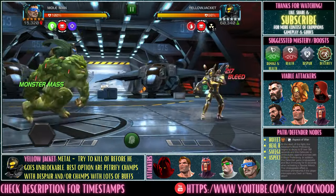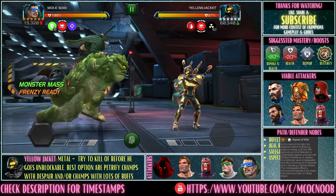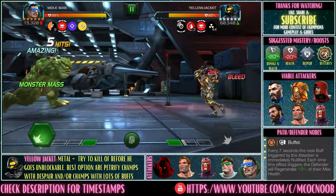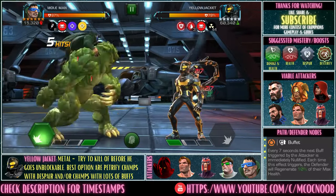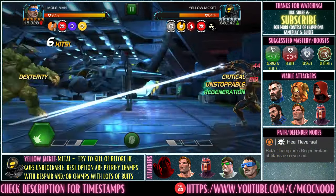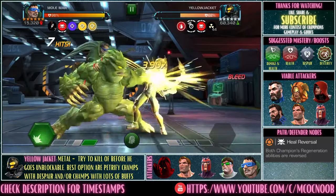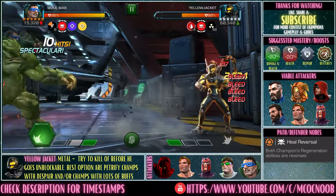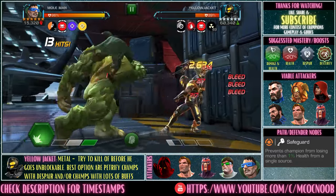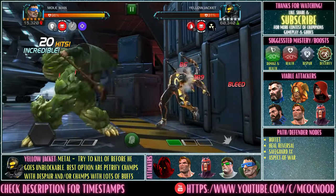Next up is Yellow Jacket — a very regulation fight, nothing too difficult. I'm using Mold Man because I love using him. All I do is build up charges, then keep hitting and bait out his SP1. The damage from bleeds and criticals is so high he'll die before the 50-second mark before he goes unblockable. Any champion works here — occasional dexterity will trigger buffet and heal reversal to bring down the opponent quickly. Yellow Jacket is also a metal champion, so Magneto works too.